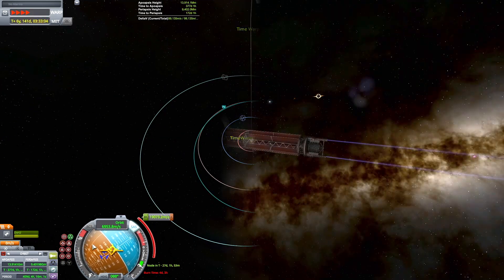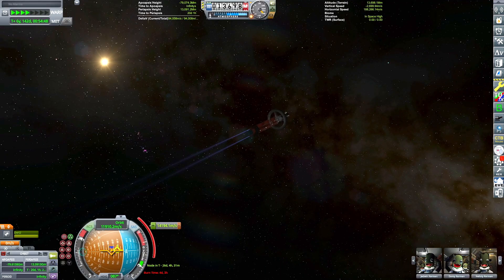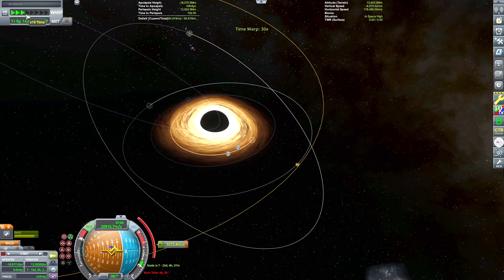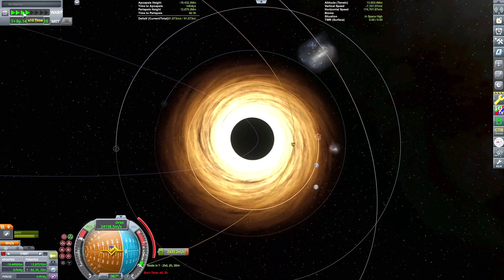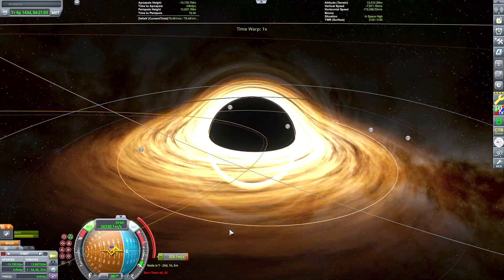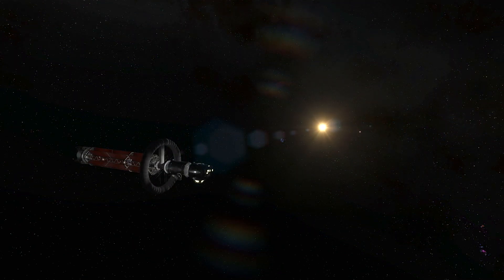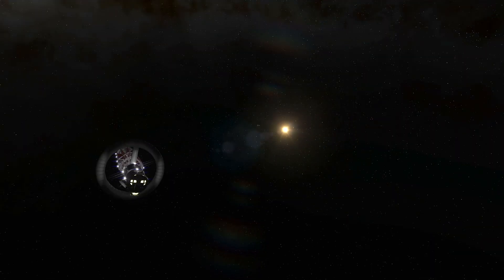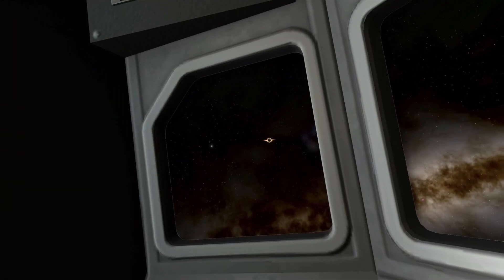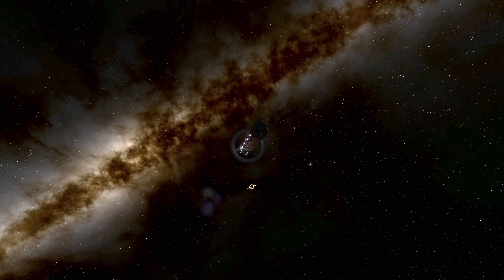We'll burn in the opposite direction that Sun Orc is orbiting around the black hole, putting us on an escape trajectory with a really low periapsis around the black hole on the other side of our orbit. I'm using the mod Persistent Thrust to allow non-physics time warp while burning, which is really helpful for these far future engines as burns can last hours and days. Our periapsis is dropping into the black hole - I'll lower it until the periapsis marker completely disappears. This is a time lapse of our departure from the Sun Orc system and approach to the black hole, where we can see it warping space and light through gravitational lensing.